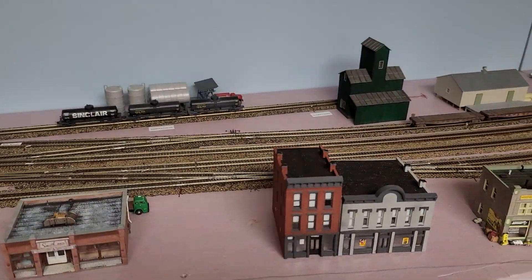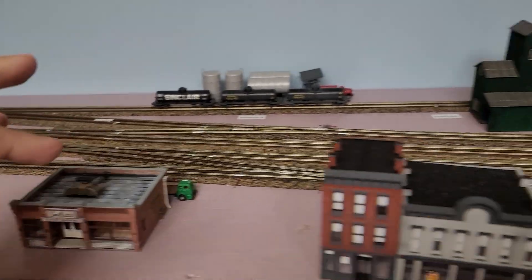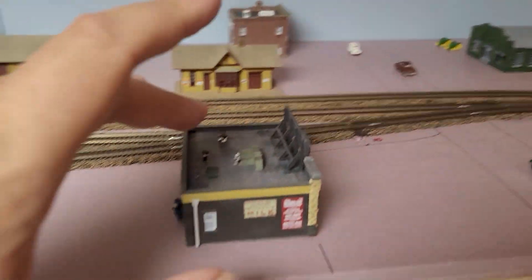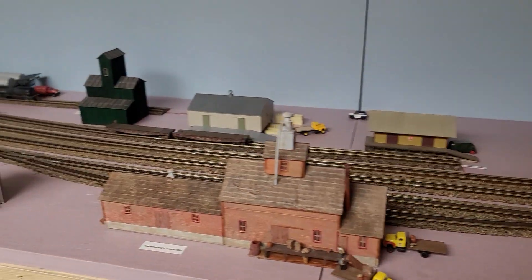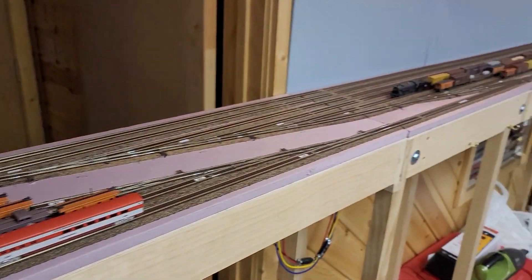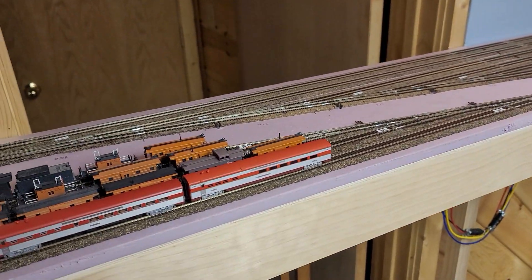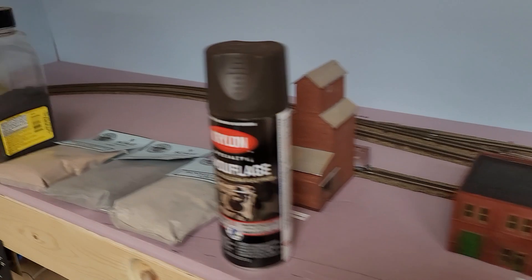Mauston hasn't had much done to it. I added a couple of cars. This building is lit, this one will be lit, and that one will be lit — I have the controls and everything for those. Back at staging, there are a couple of Frisco cars sitting there that I didn't have anywhere else to put. They don't actually run on the layout.